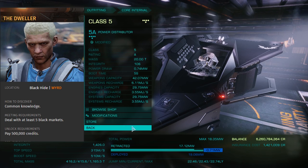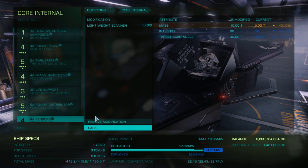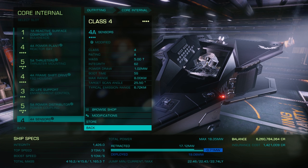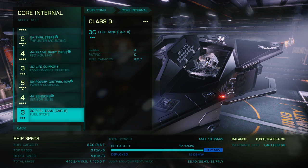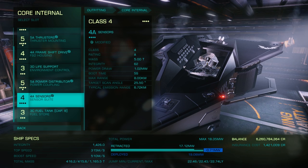For sensors, I went with a 4A engineered for lightweight to grade 3 from Felicity Farseer. I used the 4A because it has better range and performance and I thought it would make finding targets in the HazRes a bit easier. However, if you want to go with a 4D sensor to save a bit of mass and money, you probably won't notice much of a difference.